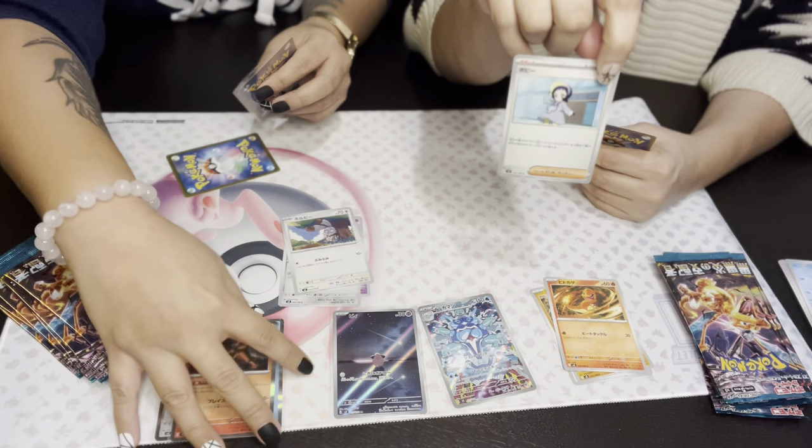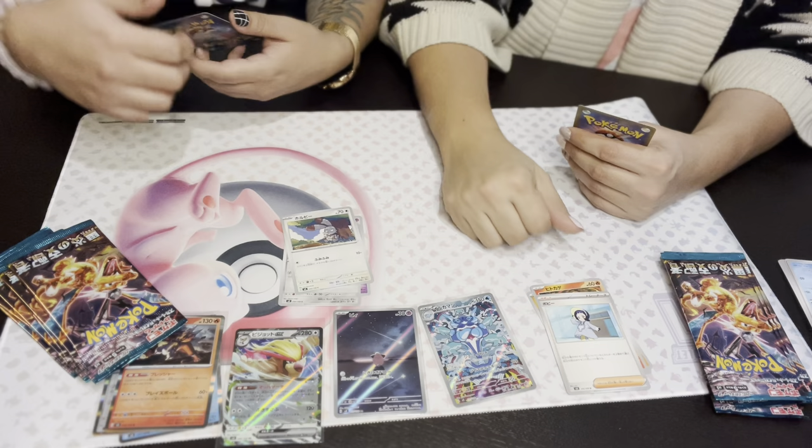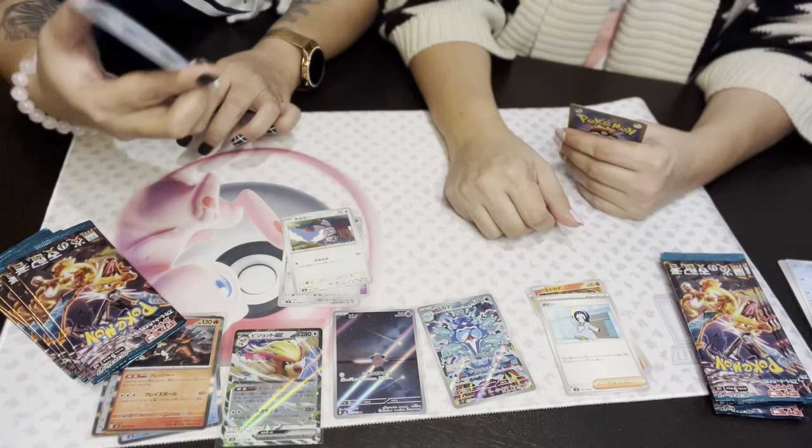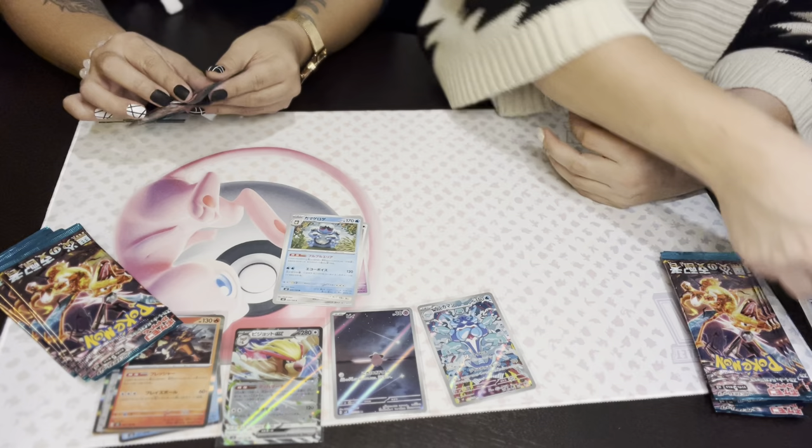We got this creepy little person — I don't know who this is, some trainer I think. But if you know, write down in the comments below. If you also find it creepy, let us know! And Seismitoad — the evolved form of the one pulled earlier. Last but not least — Mawile! Mawile. I'm just making them up as I go.